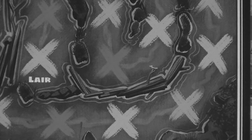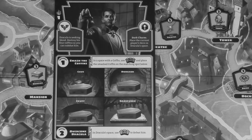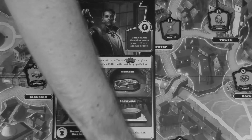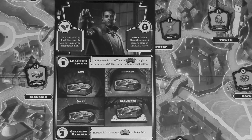Horrified is a cooperative game in which all players win or lose together. The players win if they defeat all the monsters they are playing against. Each monster has a unique requirement for defeating it. For example, for the creature of the black lagoon you need to find the creature's hidden lair by placing the boat token on its lair, then drive the creature away. For Dracula, you must find and smash all four of his coffins. There are more monsters and ways to defeat them in the rulebook.